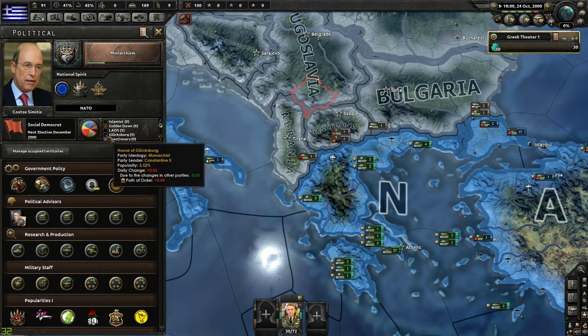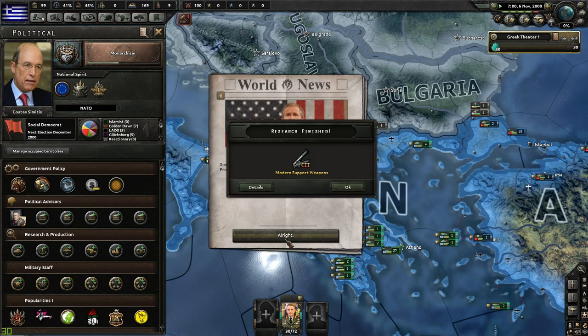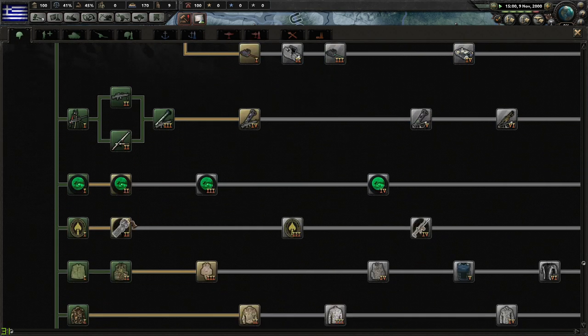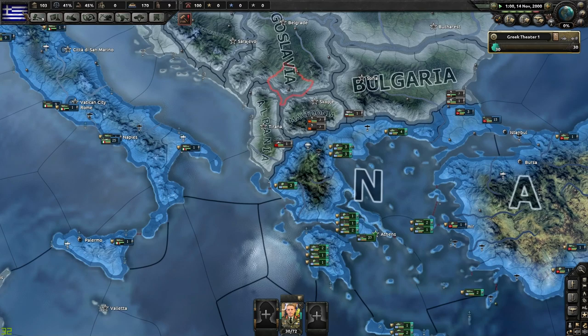We've started researching monarchism. The House of Glucksberg ideology is at 5.61, rising by 0.03, but once we complete monarchism that'll give an additional bonus of 0.1 so it starts growing much faster. Then it's a matter of elections — we're hitting elections in December, which is unfortunately too soon to get me into position. Hopefully by the next elections we'll be in a better place. There's very little I can research right now, so I've moved on to some military research just because there's no other real option.